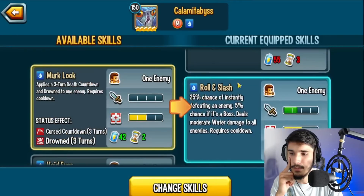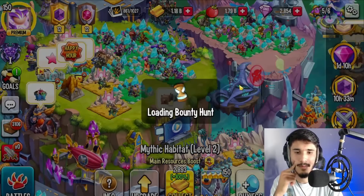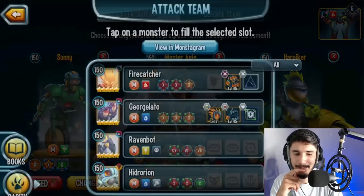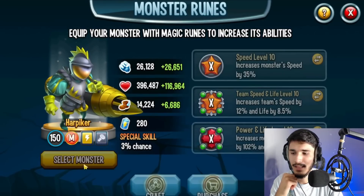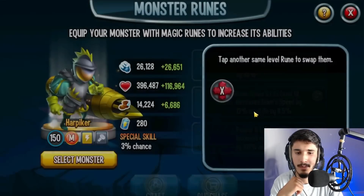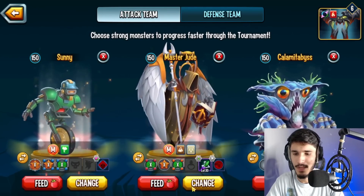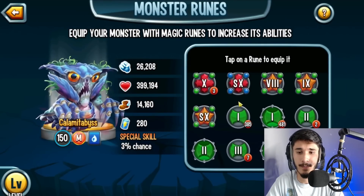I'm thinking about testing this skill in the current bounty hunt to see if it works against the fugitive monster, trying to one-tap it. Sadly the monster wasn't found in time. I'm going to borrow one of these runes and switch it up, pairing it with this mythic. We found Calamitibus — I think that's how you say it — now we just need to build the team.